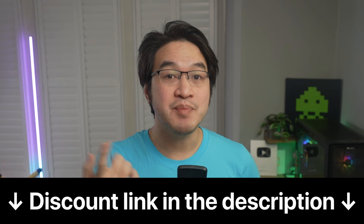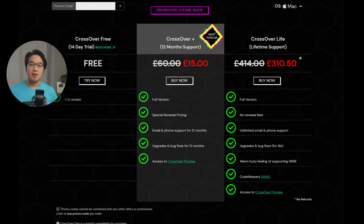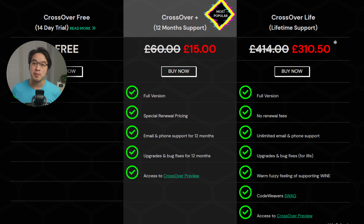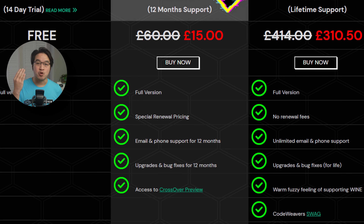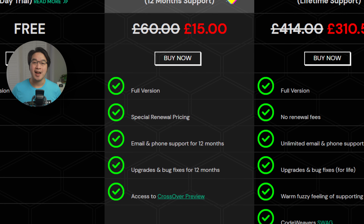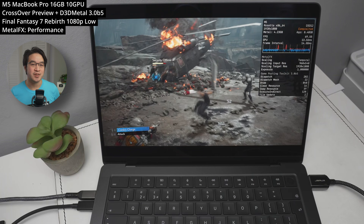Before we get into details, if you want to take advantage of the deal, just make sure to click on the link at the top of the video description. This will take you straight to the Crossover purchase page with the 75% off coupon already applied. Any purchases made after clicking the link help to support CodeWeavers, the developers of Crossover, and I also receive a small commission, which helps keep me making Mac gaming videos and testing new titles for you.